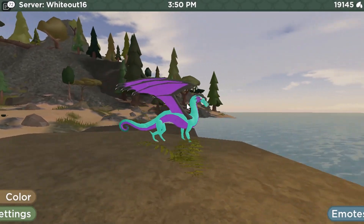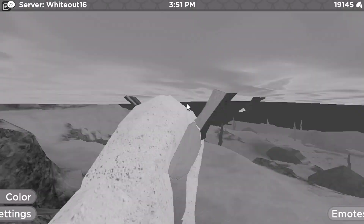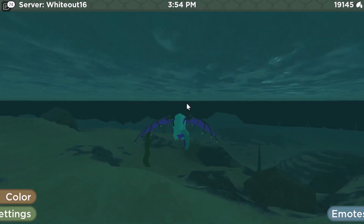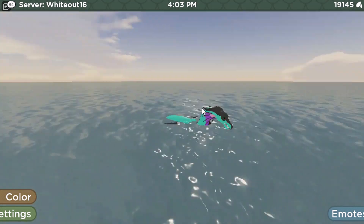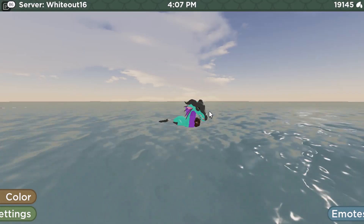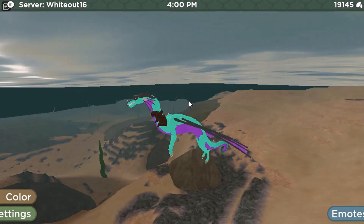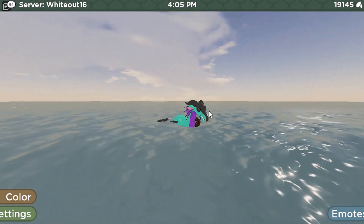Now, as I run towards the water and begin to swim, the transition between that is nice too. And as I swim around, notice how much cleaner it looks. I don't know how to explain it — it's been re-coded. And when I sit still, I am no longer going up. Underwater also has a blur and ambient effect, so look how different it looks now. It's like a blue effect. I think that's pretty cool. What do you think?